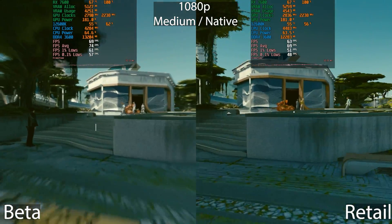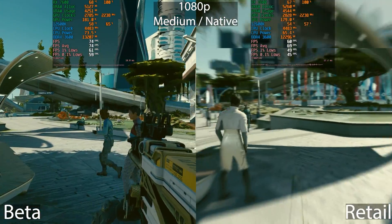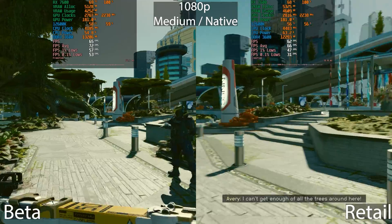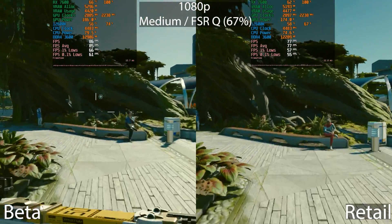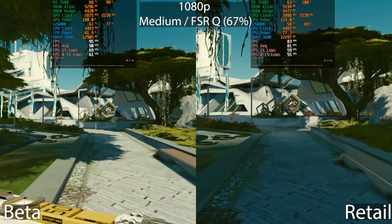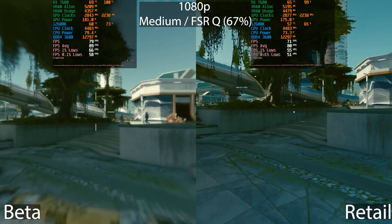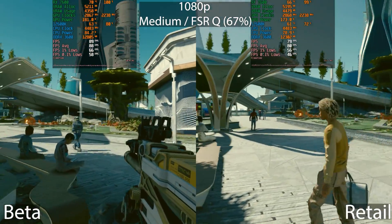Some areas do have better performance increases, as I mentioned earlier. This is just my benchmark scene, and in this specific scene we saw anywhere from five to fifteen percent depending on the GPU. Now that we've enabled FSR, you can see there's actually a bigger performance increase — around 10 frames per second or slightly higher — which is pretty similar to what we saw with DLSS. Everything just seems to run a little bit better.